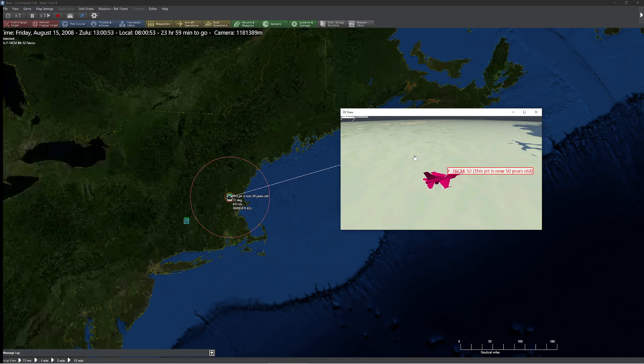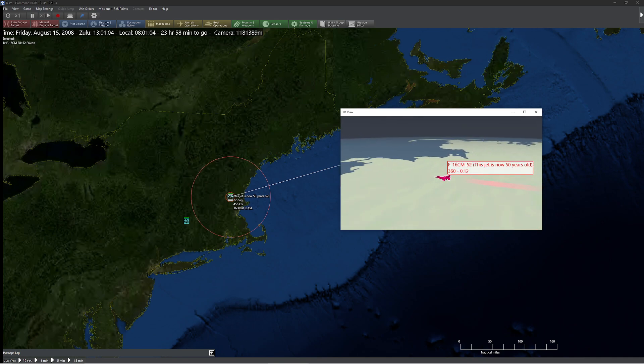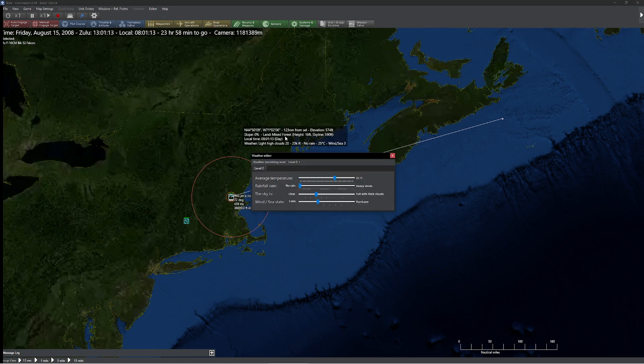Clouds are kind of an interesting thing in this game because they're fairly well abstracted. When we normally think of clouds, people think of big puffy things like we see in the sky, and anybody who's flown a lot of flight simulators can tell you how wonderful it is to not be able to see things because clouds are basically blocking your view. If we open up our editor and pop down to edit weather, you'll notice the fact that we only have one bar for clouds.